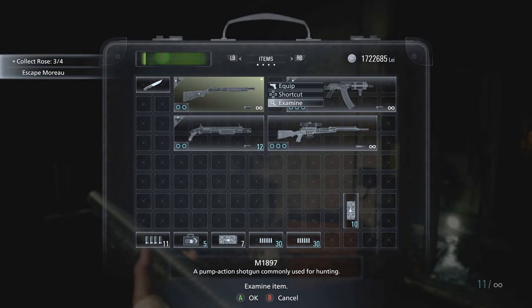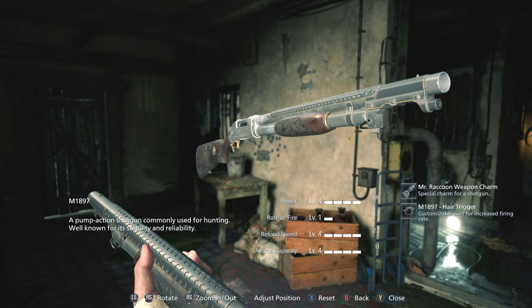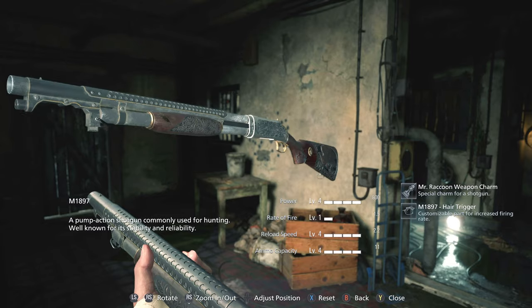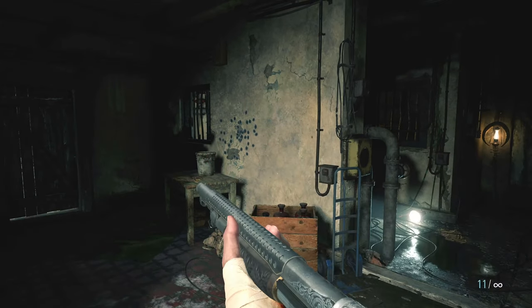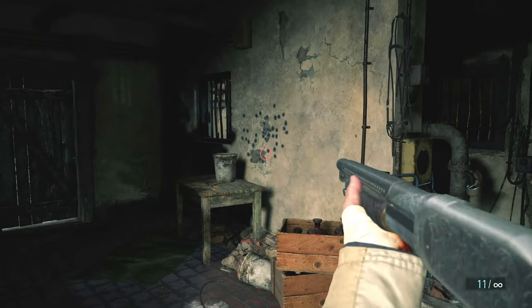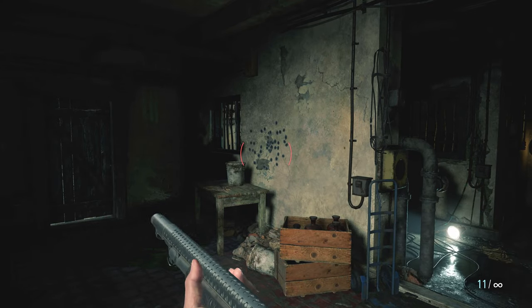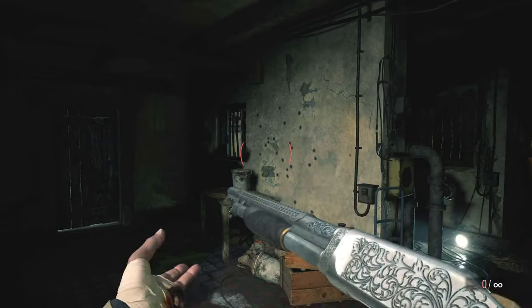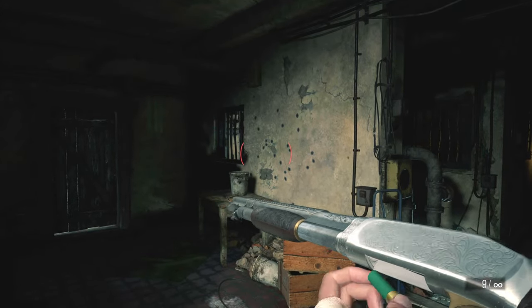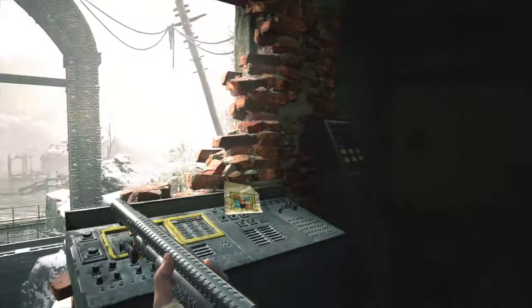Now let's check out the M1897 fully upgraded. Not anything really noticeable here since the only part is the hair trigger. The Mr. Raccoon weapon charm that comes with the Village Trauma Pack along with the Albert AW01 — I have a setting turned off so you can't see it right now. It kind of looks ugly, so I'm not even going to bother showing you guys it. Once I reloaded all of those shells, the reload speed really came into play. So that was nice.